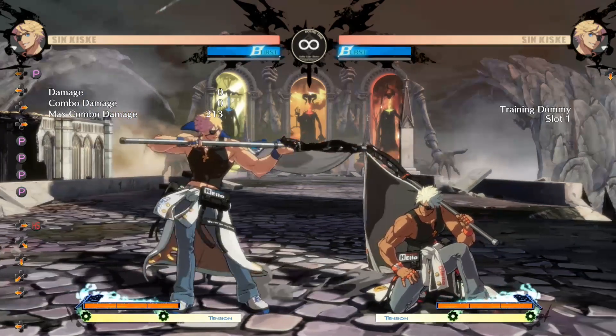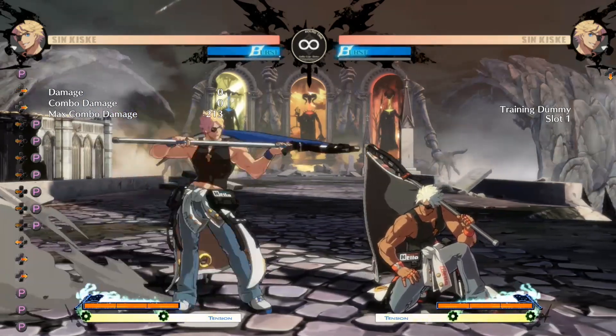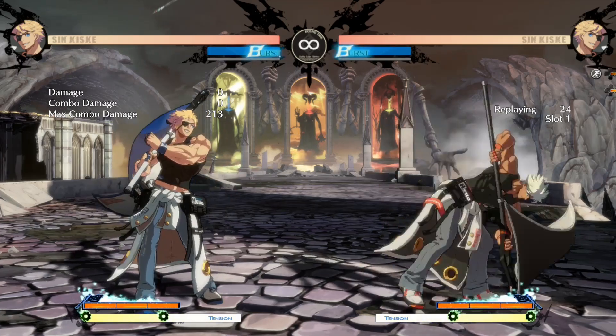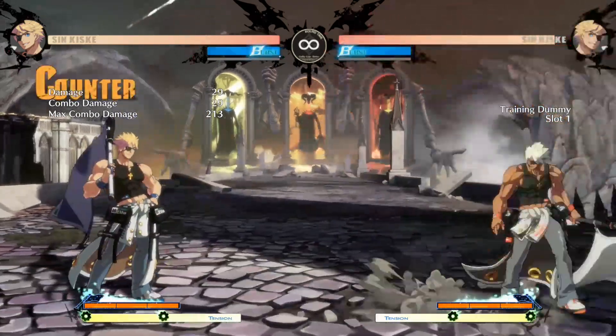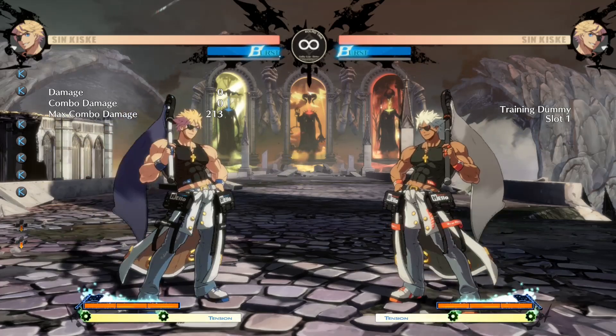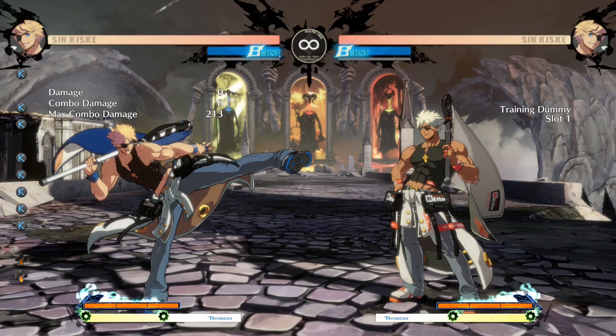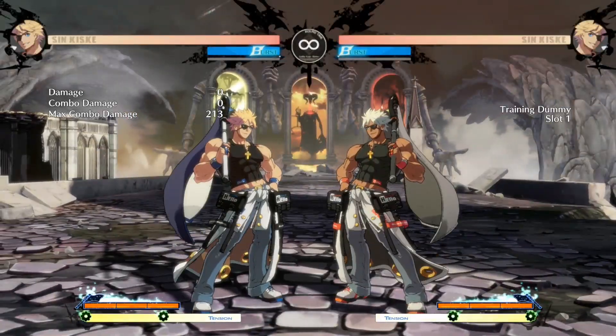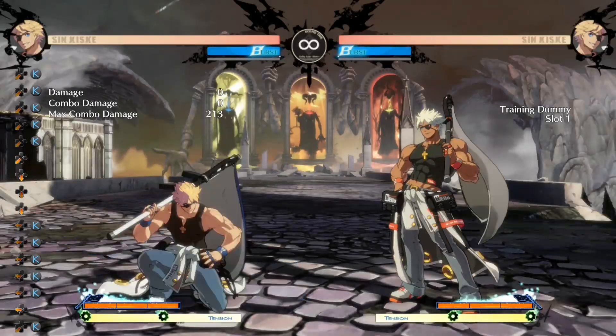He's got a pretty standard 5P — it is slow but it's kind of a standard jab. If there's anything you're going to be using it for, it's definitely anti-air as it's really big. Then we have 5K, a pretty standard 5K where he sticks his leg out and his back leg is kind of chilling. These types of moves are usually good against lows.